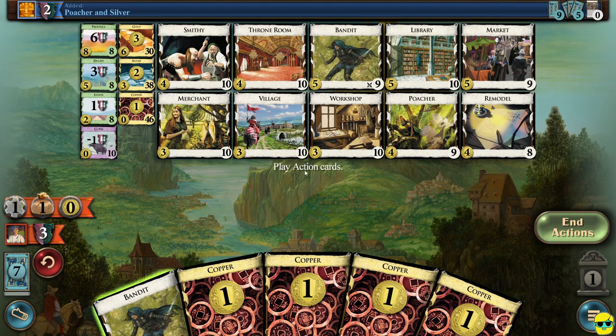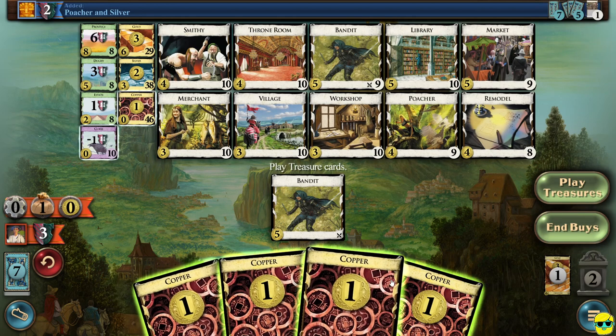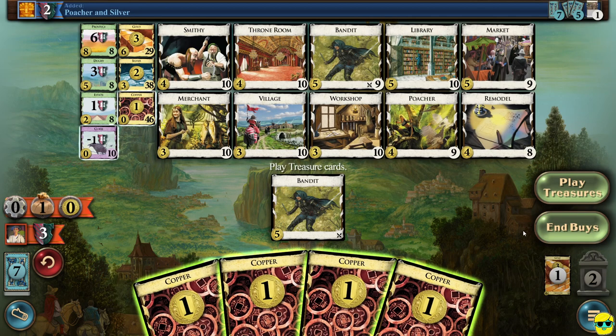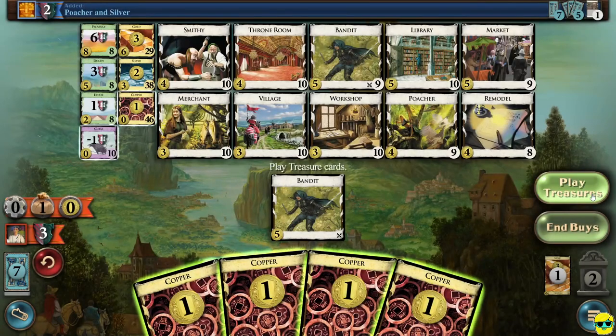So I'm going to bandit them right away and we gain a gold. The gold goes over here into our discard pile, as we talked about. They revealed a copper and a silver. So that silver they bought, they just had to trash it because of the bandit, and then the copper they have to discard. So that's just phenomenal.